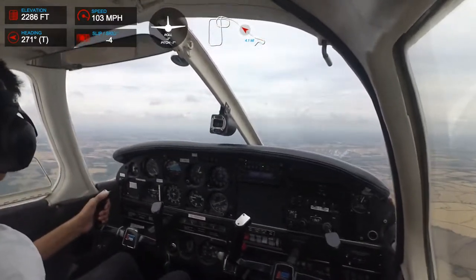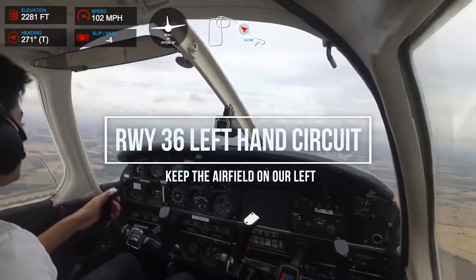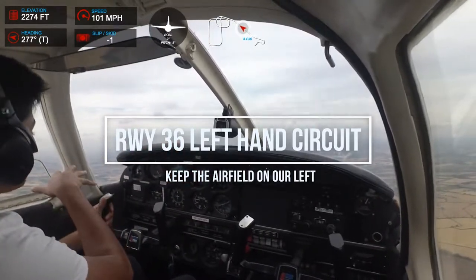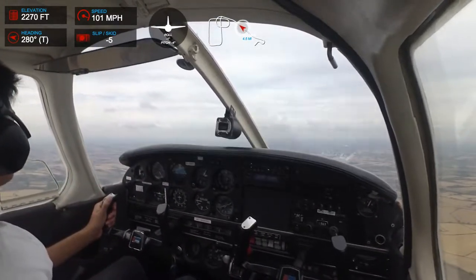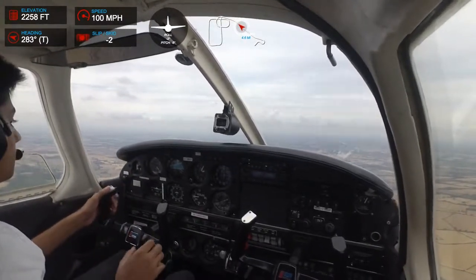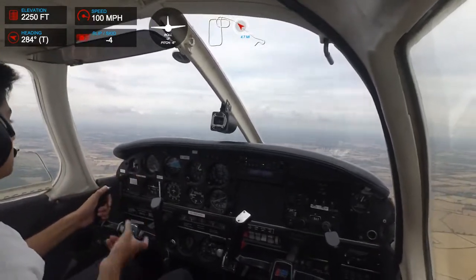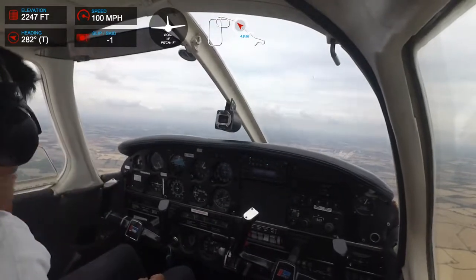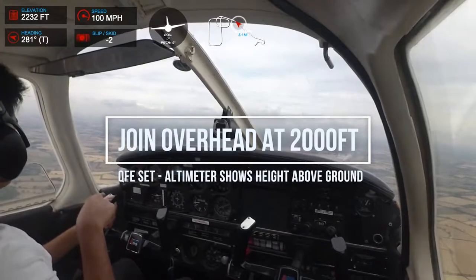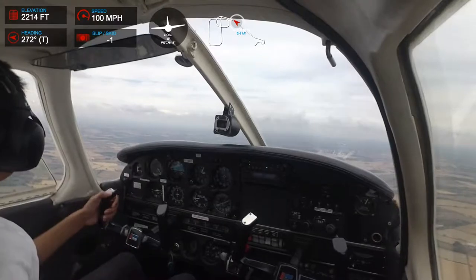So we're doing an overhead join and the runway in use is 36. It's a left-hand circuit, so that means we approach with the airfield on our left — keep it on the left at all times. We're going to circle around until we see runway 36 numbers, and then we're going to descend on the dead side, which is the side where no one else is flying, where the circuit is inactive. We'll join at 2,000 feet and descend to 1,000 feet, joining downwind, passing the runway numbers at 1,000 feet.